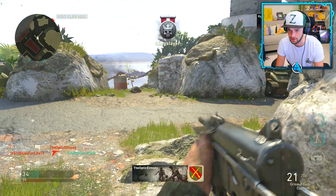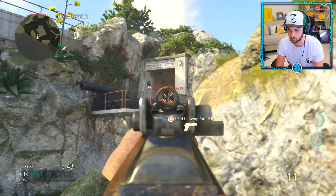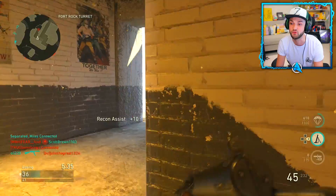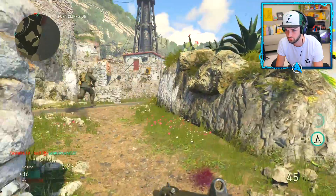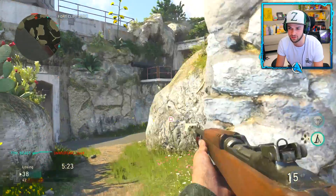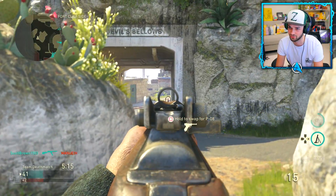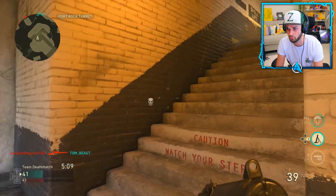We're only one kill away from using the brand new mortar strike. This spot here is honestly my favorite — this building when they're spawning around you is so good. Where's this enemy gone? Don't try and run away, buddy. The great thing is people aren't really using silencers too much, and hiding from UAV isn't really used too much, so you don't really find it too hard to find where enemies are.